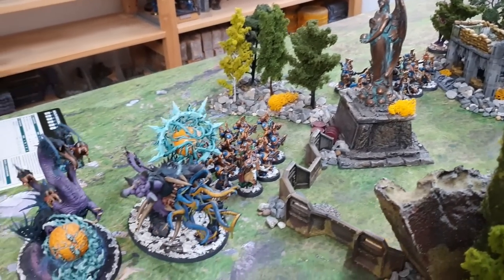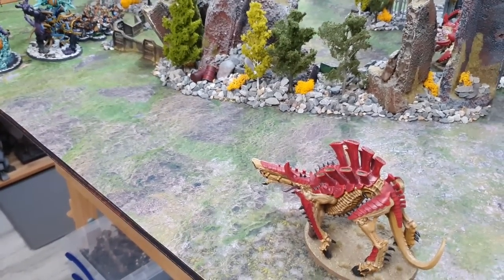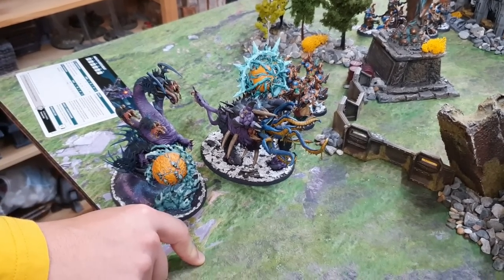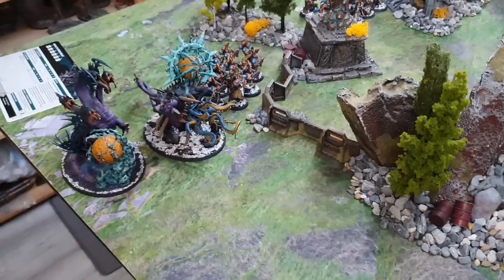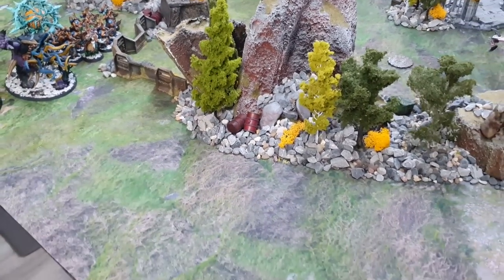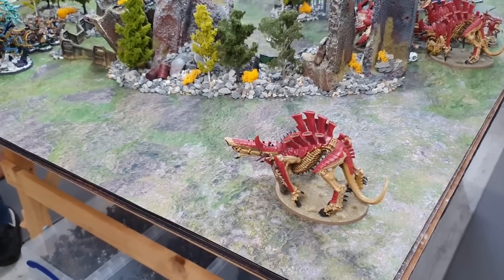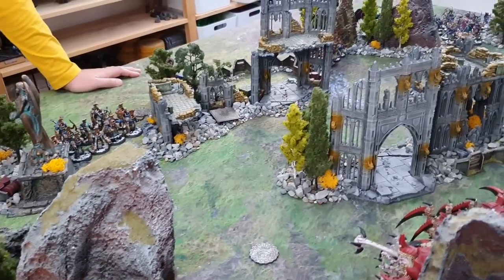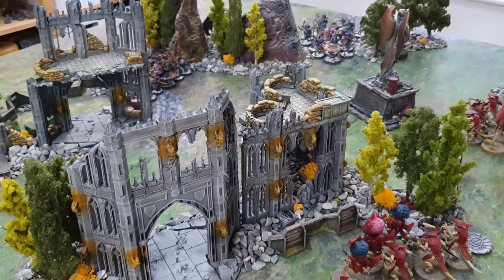The Mutalith Vortex Beasts summon power from the warp and fire their enormous single-shot cannons at the flank Tyrannofex. First shot misses. Second shot hits — Strength 18 versus Toughness 12, AP minus 4. The Tyrannofex normally has a 2-up save so needs a 6 — and makes it! The warp energy blasts into the carapace but doesn't bury through. That's the end of Thousand Sons turn one; everything else is out of range or line of sight — they pick up zero points.